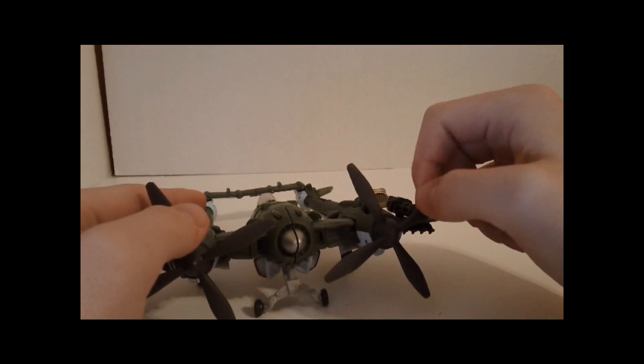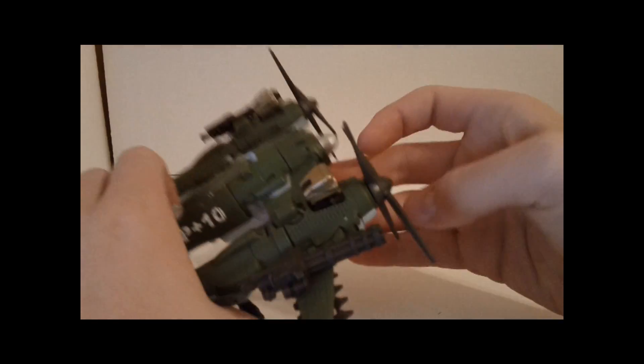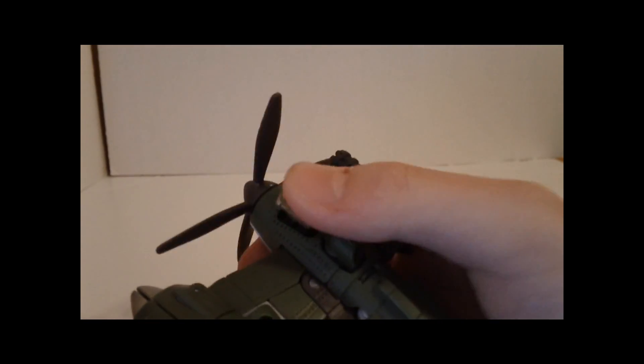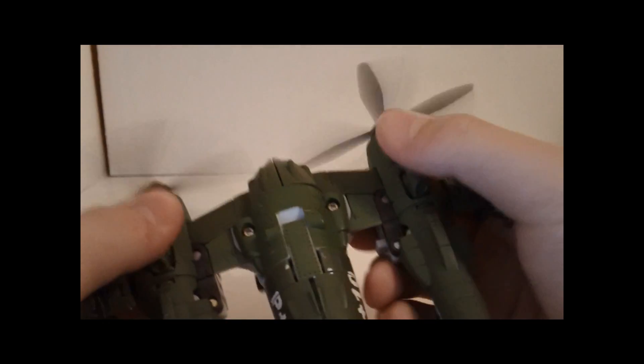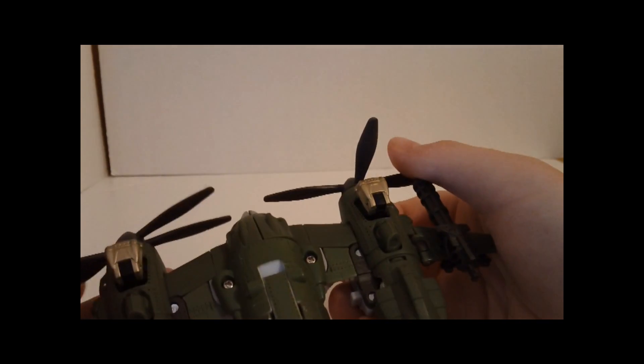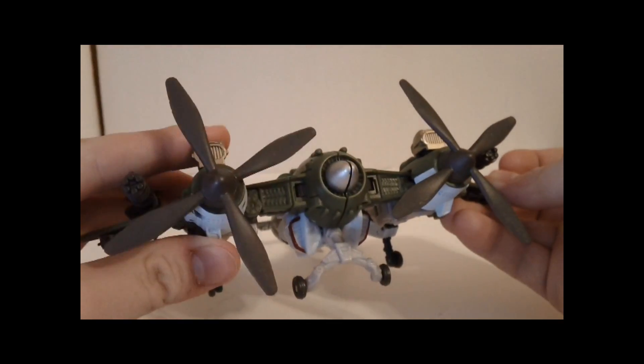A cool feature in vehicle mode is that if you press the engines here, it spins to rotate — it rotates these. But since one of these doesn't snap into place, that would be this one, occasionally it'll come out of line.